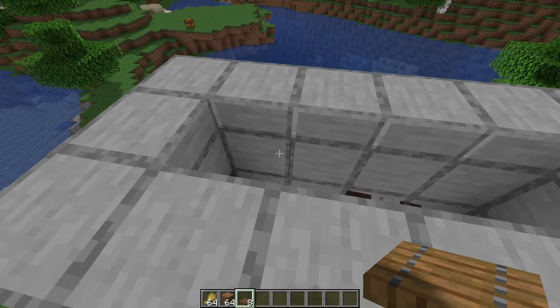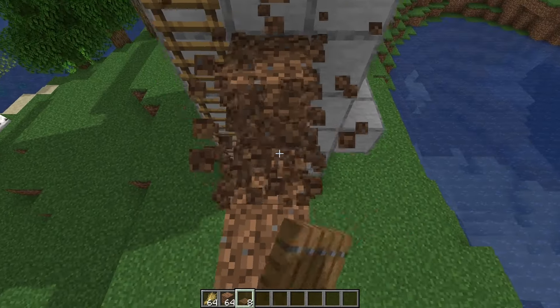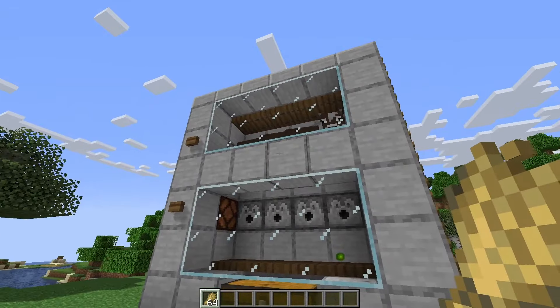Once you've got a few cows in there, the last thing to do is place down four trapdoors like this. Now just remove your dirt staircase and that's it — everything's all done.